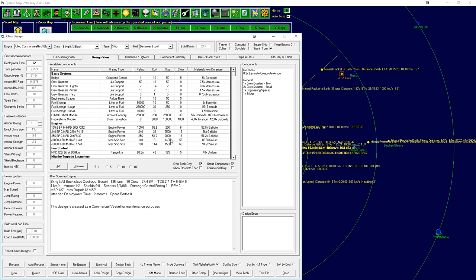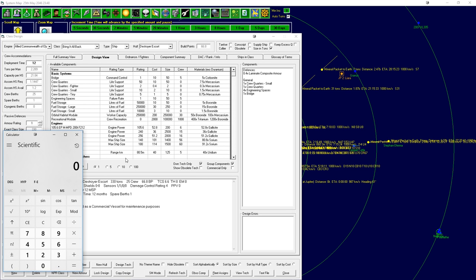We've got that done. Let's remove the fuel storage. Deployment time we're just going to set to 12 for now. Engineering spaces - I'll add a few more because we'll probably need about four. It doesn't need a jump drive but does need an engine. We have our formula: the velocity of the ship times the mass of the ship divided by 50,000 equals the necessary EP to get to that velocity.